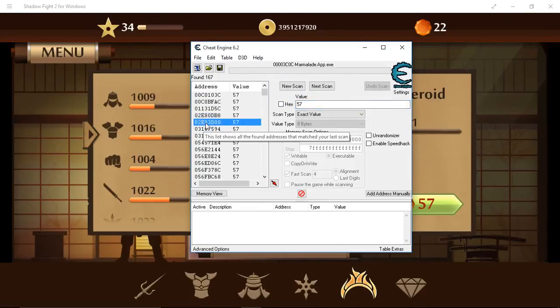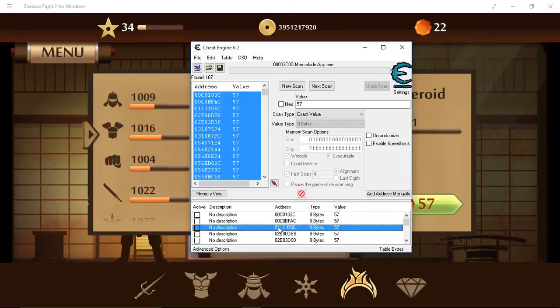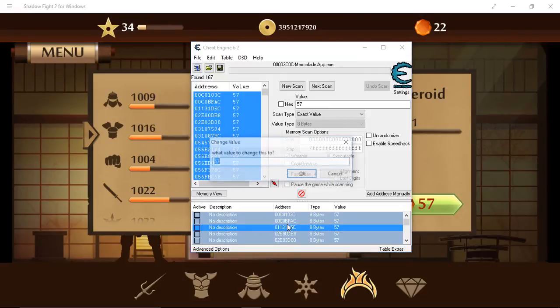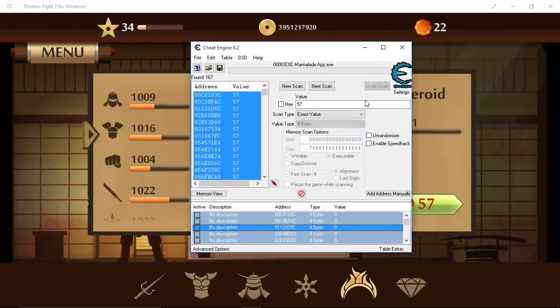Now we're going to press Control A and then drop it to the address list by clicking this red arrow. Now highlight all and press Control A and press Enter. We're going to change the value to zero and press OK. Before we do that, let's go over here and press scan and see what happens.